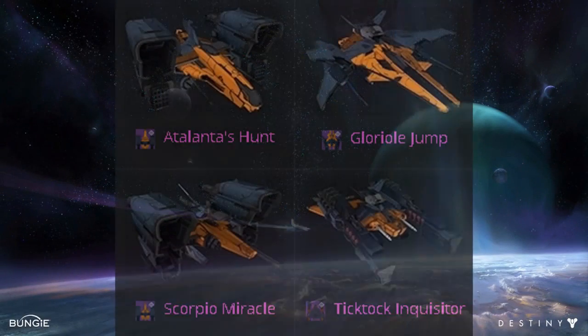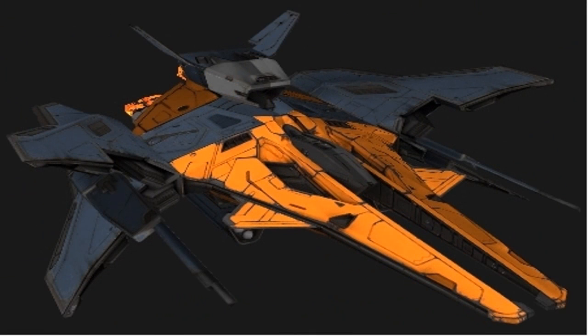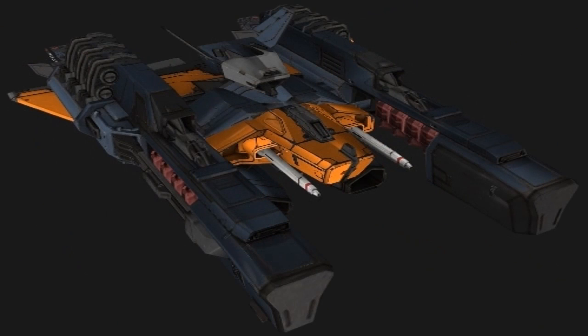Now I'm going to go over the orange and blue set — there are four ships in this set: Atlantis Hunt, Glorio Jump, Scorpio Miracle, and Tick Tock Inquisitor.